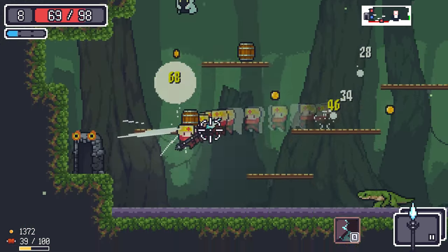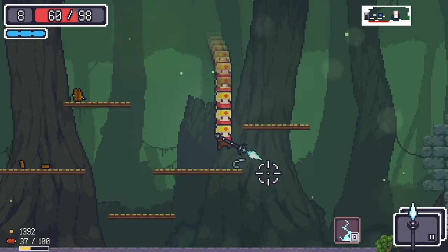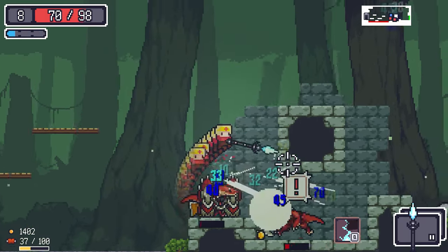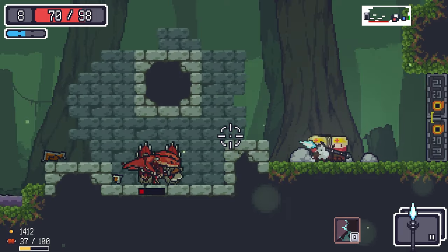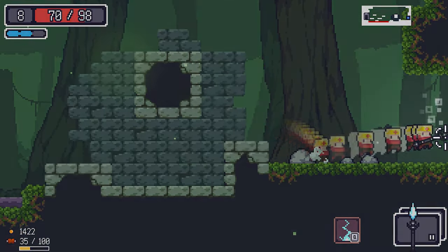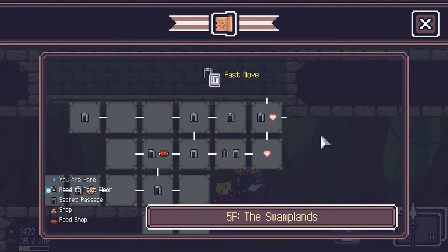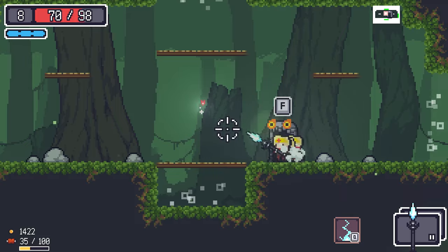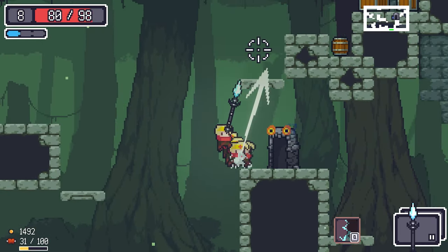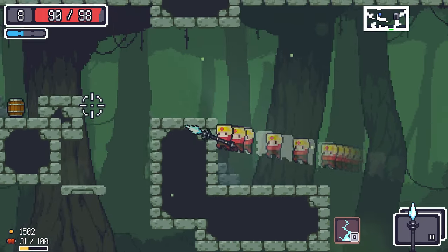Found a matchlock gun — don't need that. Avoid the poison at the bottom. Hmm, like a secret passage? Going this way — fast as hell.